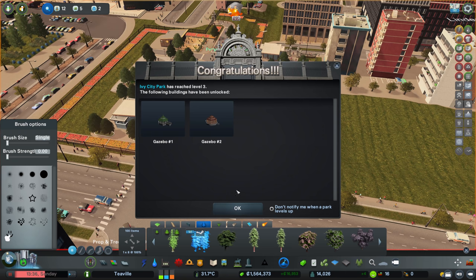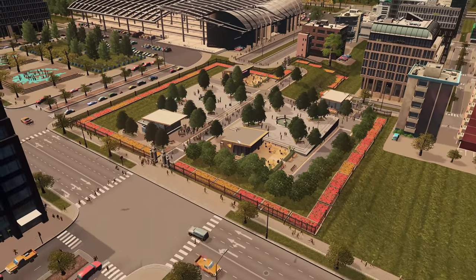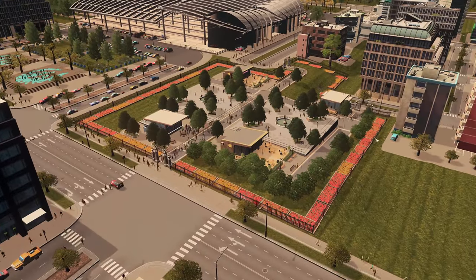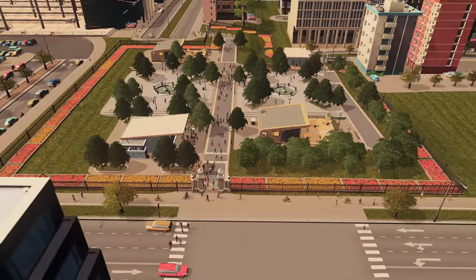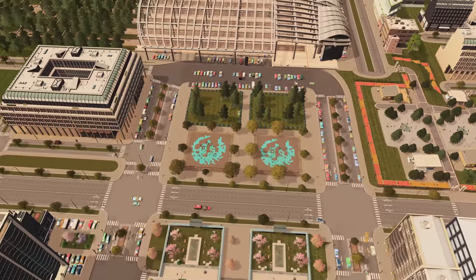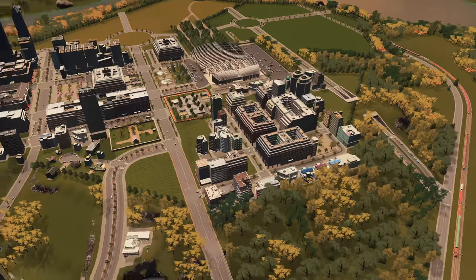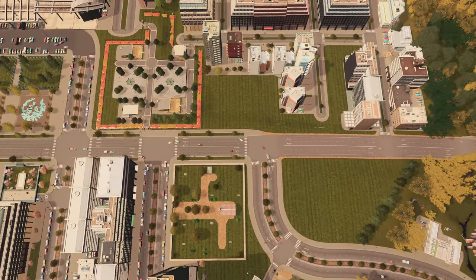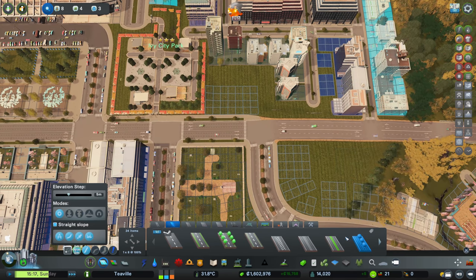I've just been upgrading this park to level three to get some more things for it. Look how many people are going through this park - it's the park by the train station, by the new area I'm building. I've squeezed in as many different plants, trees, and things as possible. It is an absolutely brilliant place for a park. We've got a nice car park set up there as well. I'm just working on this area to get a load more offices in - I'd like to fill up every little gap with offices.